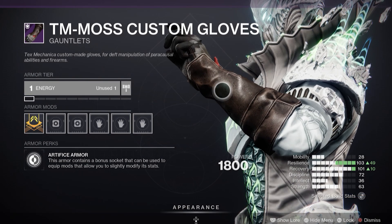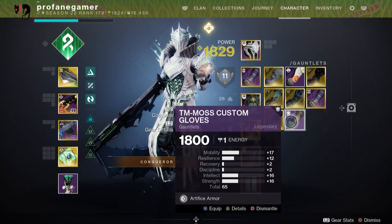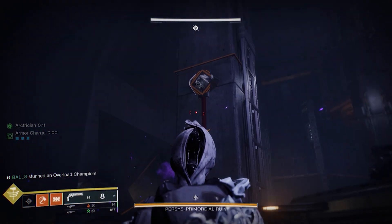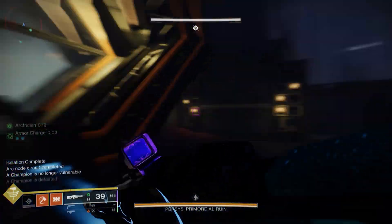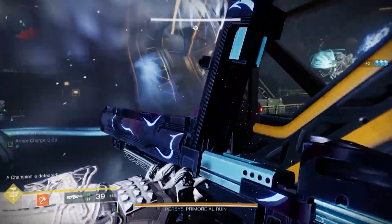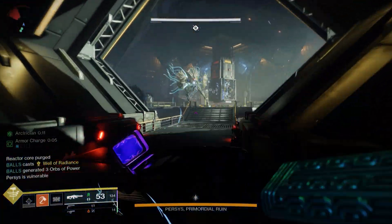Since the Hierarchy of Needs is the featured exotic for this dungeon, any of you who have not gotten this exotic bow or its catalyst, this will be an excellent opportunity to get it. Master difficulty is set at 1840, with your maximum efficiency set to 1820, so you will need to be at least 1815 if you attempt this on master difficulty.